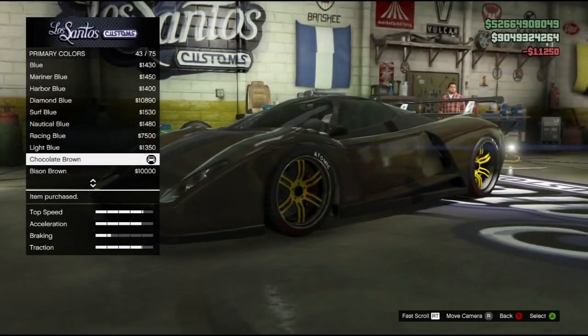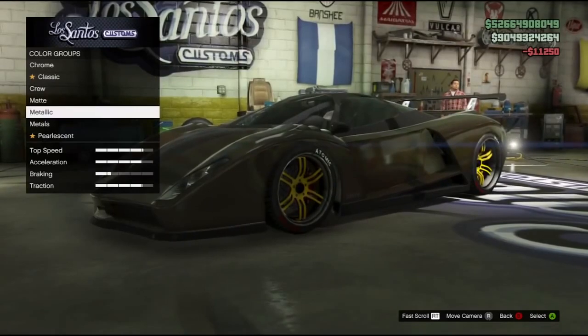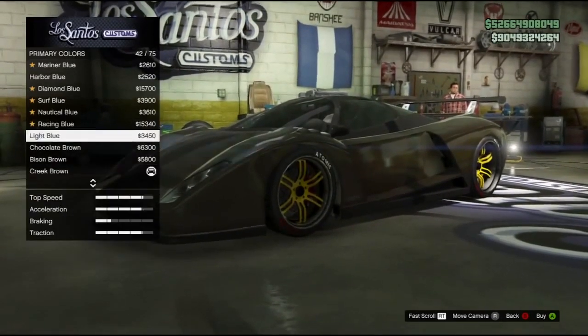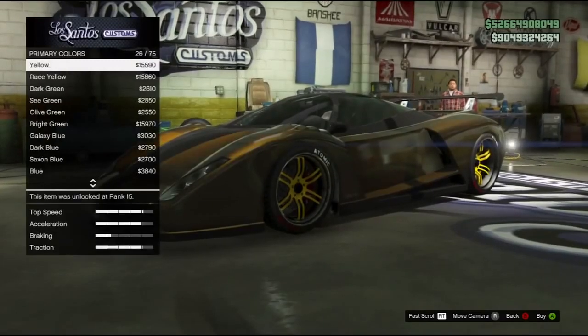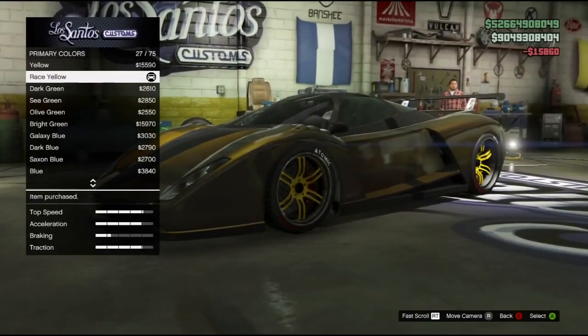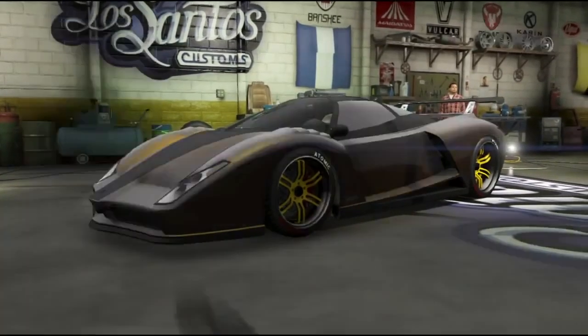So select chocolate brown, and when you purchase it, you want to press B. You should get an option where you can go and buy a personal color — sorry if I pronounce that wrong — but you want to find this yellow. What should happen is the car will actually turn a golden color.